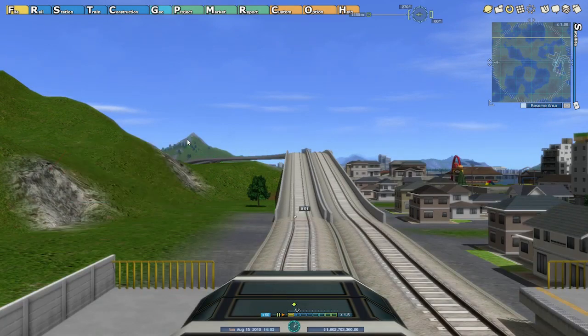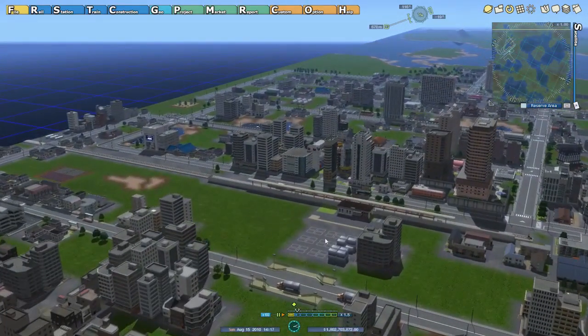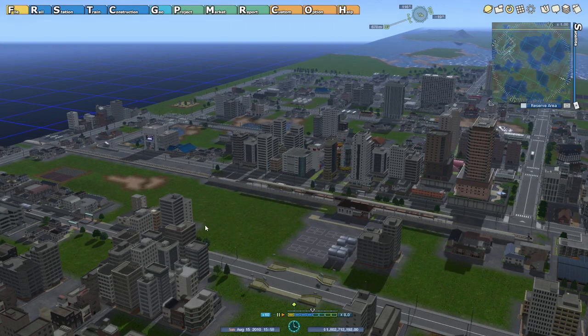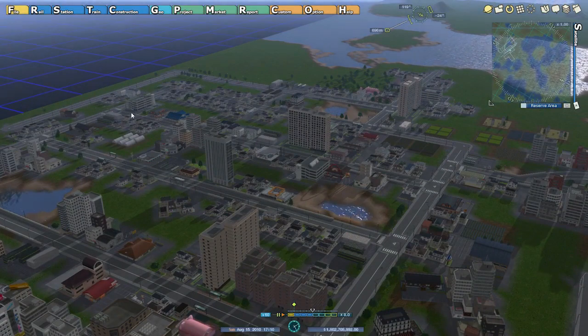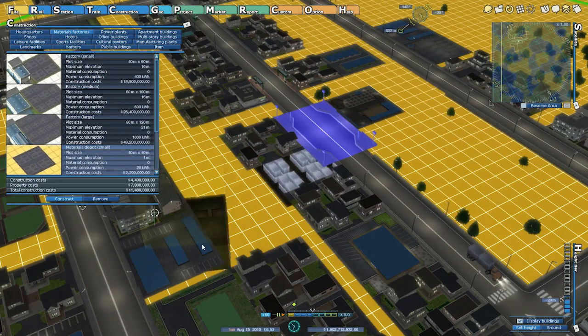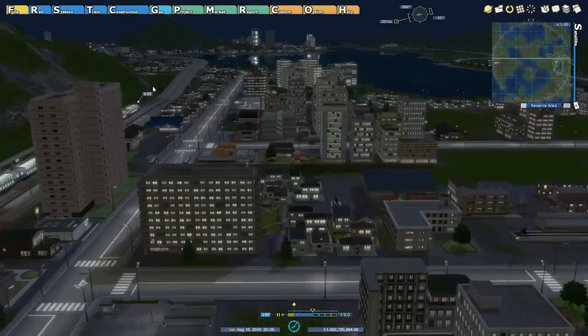If you haven't been following along already, let's have a quick look at what we've got so far. This was our original build area. Over here we've got a goods depot that is being automatically stocked up by an exterior running rail service. We're distributing by truck out to the deeper regions of the town. If we zoom in, you can see it's pulling in here, which means we have an underground goods depot — right there — and that's relatively full up at the moment.